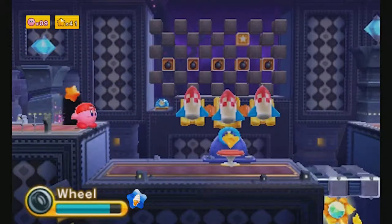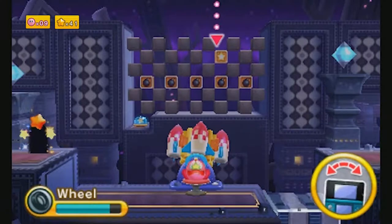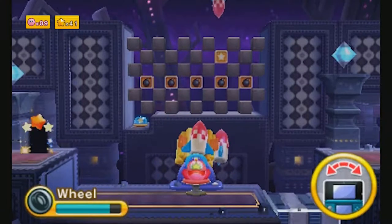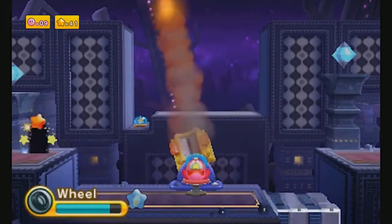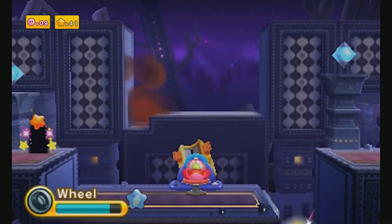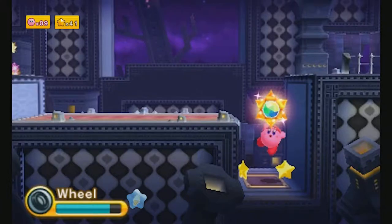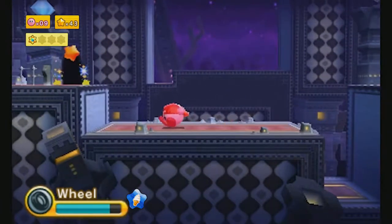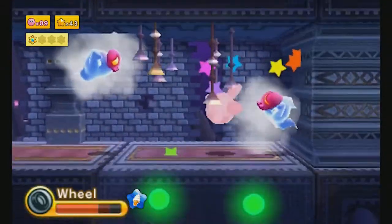We need to dissolve that — whatever that thing is called, maybe just a disguise — to reveal the optional door, and then use this cannon to get to the switch. There's a lot of enemies in Triple Deluxe that just got slight alterations. There's Gordos, and now there's Ghost Gordos!